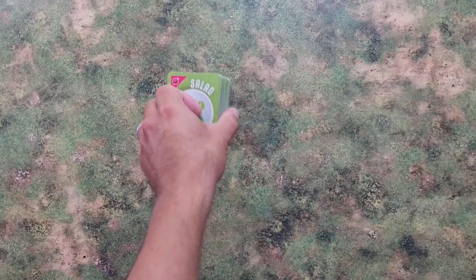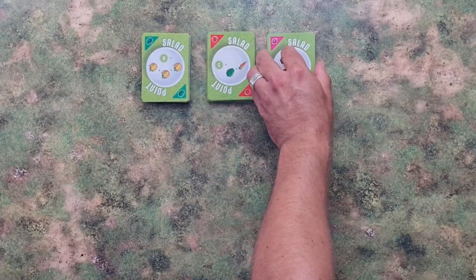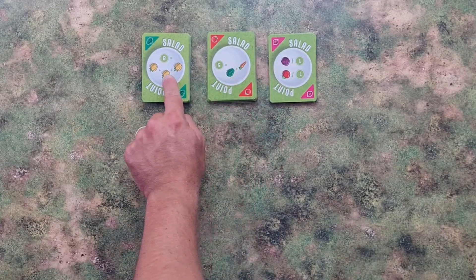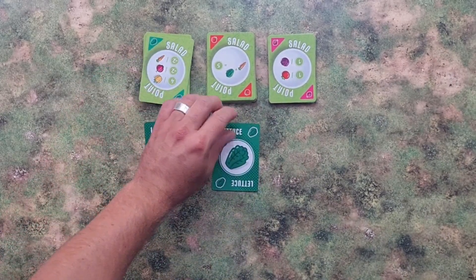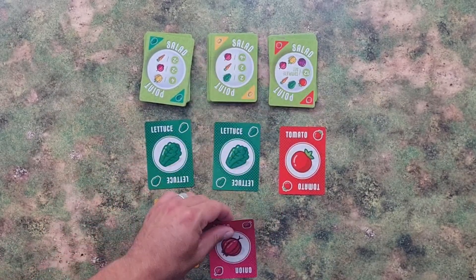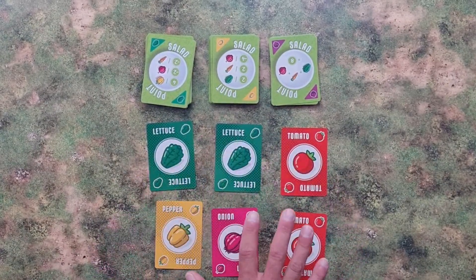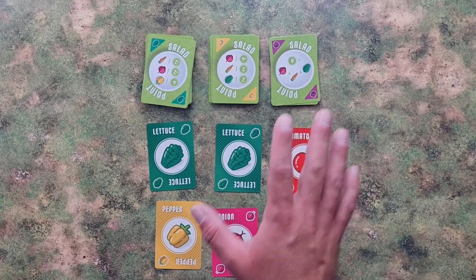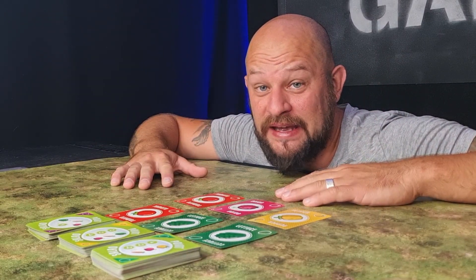The cards that we still have left are shuffled really well, and then we place them in 3 roughly equal size draw piles with the point side facing up. Now we need to take 2 cards from each draw pile and place them face up beneath the draw piles. This is the vegetable market. At random, choose a starting player. That was the setup of the game.